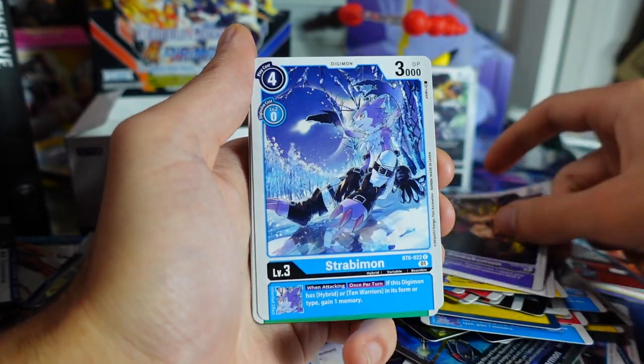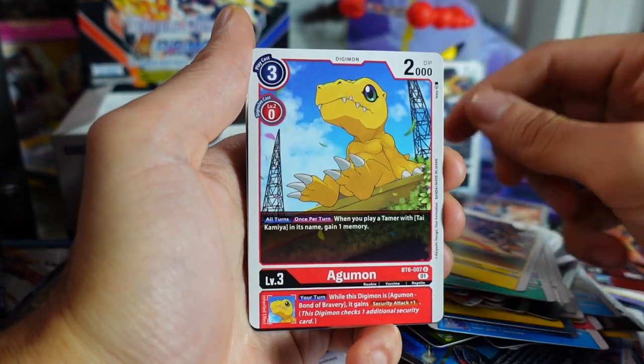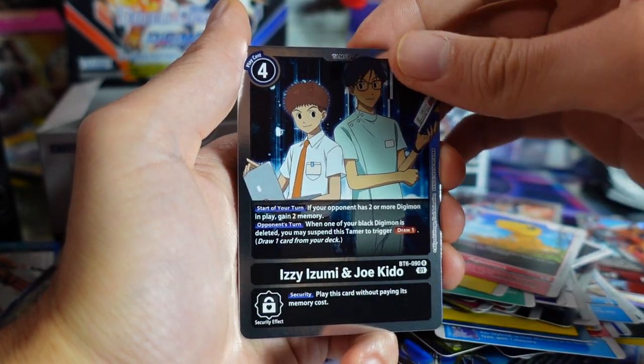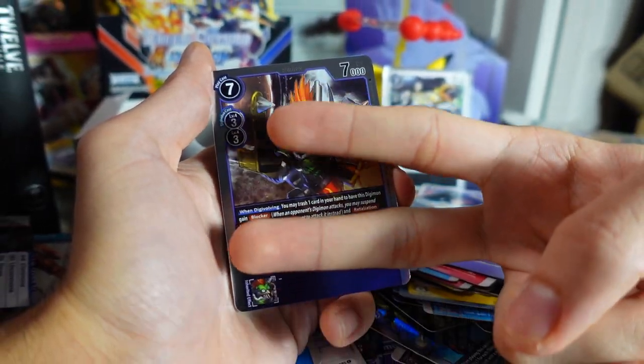We got Kinkamon, Strabamon, Toropeamon, Mimichamon, and Agumon. Izzy and Joe for our last rare slot. And now the last big hitter of the video is a Rebellionmon rare. All right, thanks for watching — we'll catch you guys in the next video. Peace out.